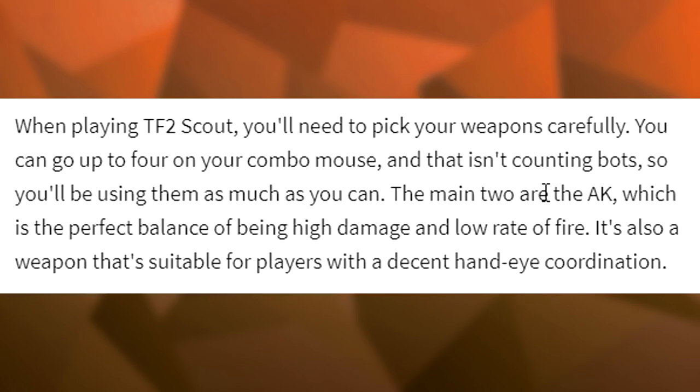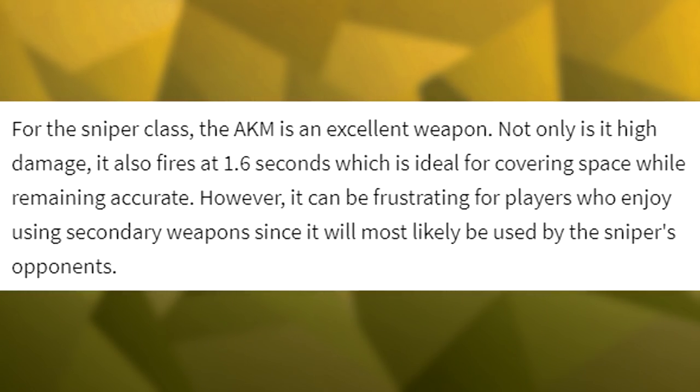'When playing TF2 Scout, you'll need to pick your weapons carefully. You can go up to four on your combo mouse and that isn't counting bots, so you'll be using them as much as you can. The main two are the AK' - which I'll replace with the scattergun - 'which is the perfect balance of being high damage and low rate of fire. It's also a weapon that's suitable for players with a decent hand-eye coordination.' You can see how if I replace the AK with the scattergun, it almost looks like I'm trying to say something, but it just doesn't quite mean anything, which is ultimately what I'm trying to get out of this. 'For the sniper class, the bizarre bargain is an excellent weapon. Not only is it high damage, it also fires at 1.6 seconds, which is ideal for covering space while remaining accurate. However, it can be frustrating for players who enjoy using secondary weapons, since it will most likely be used by the sniper's opponents.'